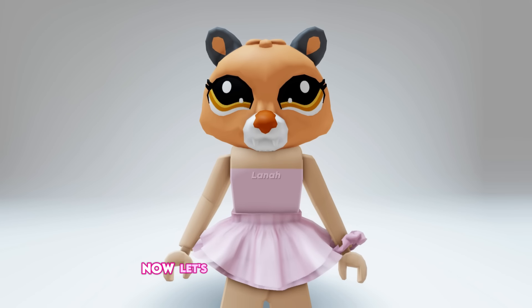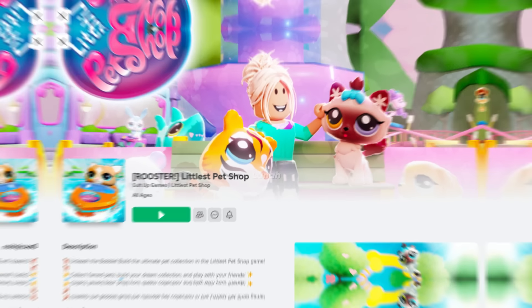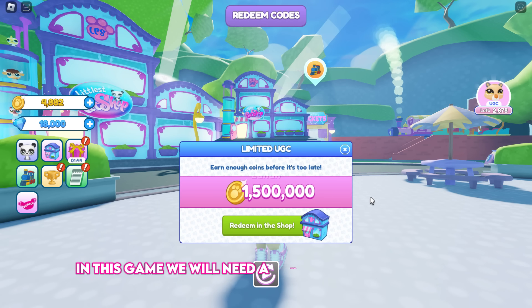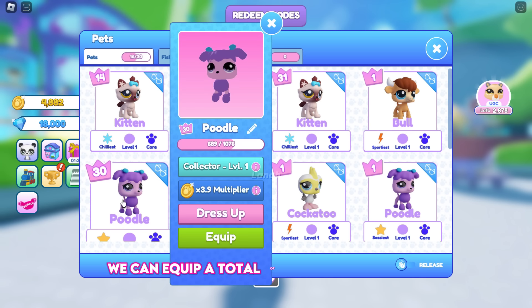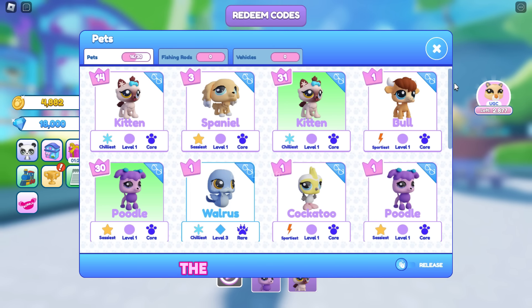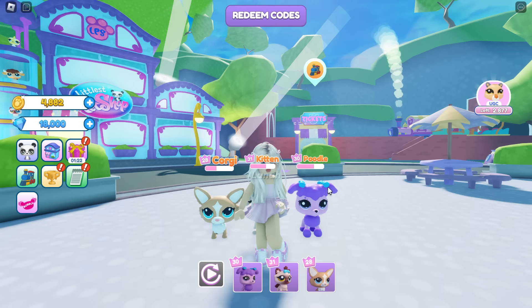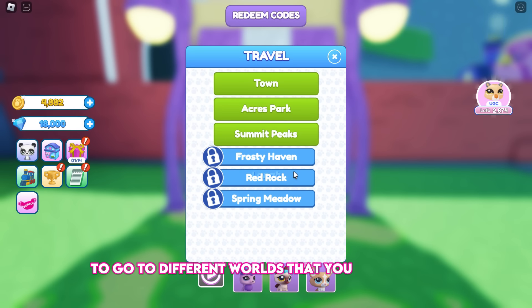Now let's get this LP's Lioness Head, which still has enough stock. Join this game, Littlest Pet Shop. To claim the free UGC item in this game, we will need a total of 1,500,000 coins. Equip your best pets to get started — we can equip a total of 3 pets at a time, and the higher the level of your pets, the more coins you get. Go over the ticket booth or click on the train icon to go to different worlds that you can unlock.